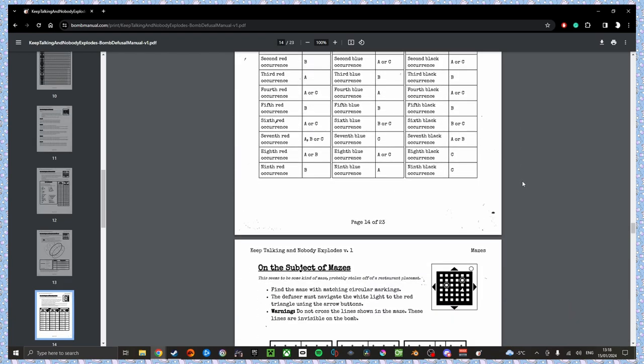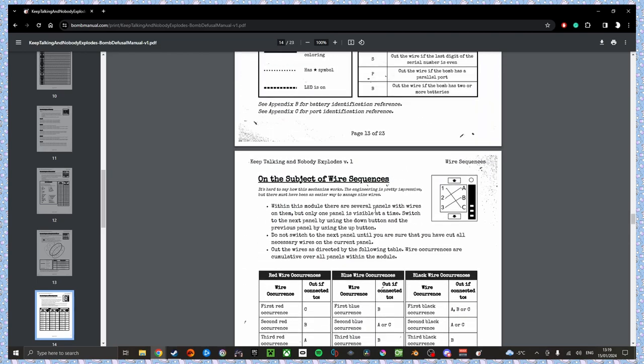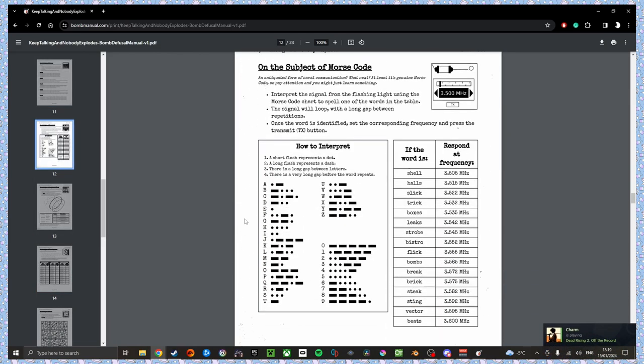Alright, ready? Black going from one to C — kill it. Black going from two to B — no. Black going from three to C — no. Black going from four to B — no. Red going from five to A — no. Black going from eight to A — no. Blue going from nine to B — yes, kill it. Blue going from ten to A — kill it. Red going from eleven to A — no. Blue going from twelve to C — no. We're done. Killed it! That was quick.